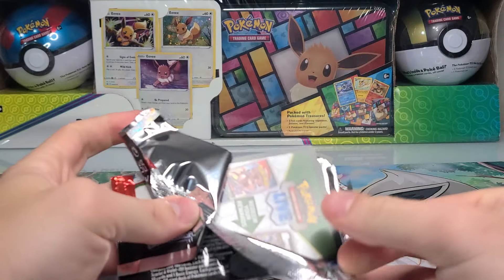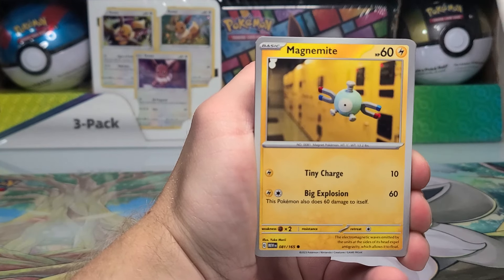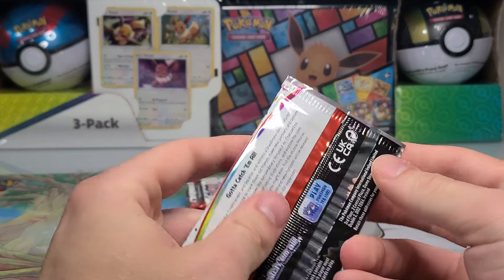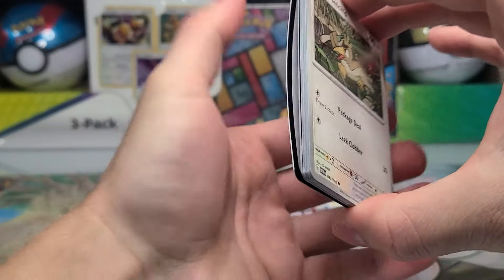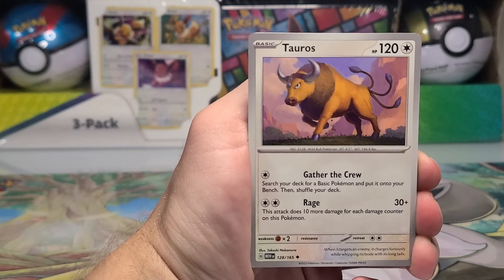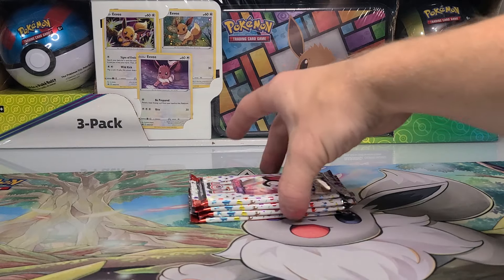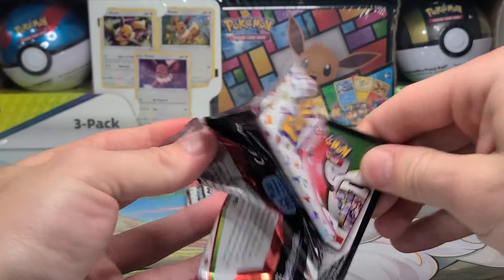The second half of the box is looking much brighter. Cubone, Vulpix, Magnemite, Caterpie, Rapidash, Nidorina, Raticate, Abra Reverse, Seedra, and a Gyarados. One thing about 151 — and I think I'm not alone when I say this — is the wrapping and product visually looks so good with the 151 Pokémon in the background. It makes it feel really cool and nostalgic, which of course is what they're going for. Down to our final four packs.